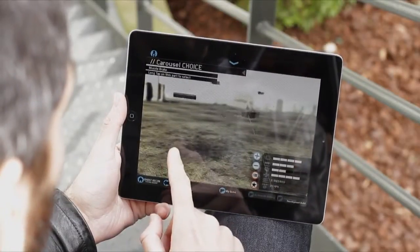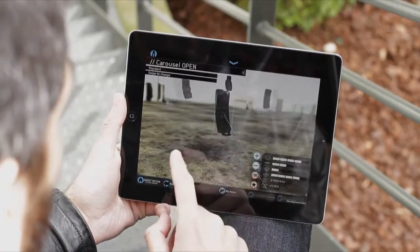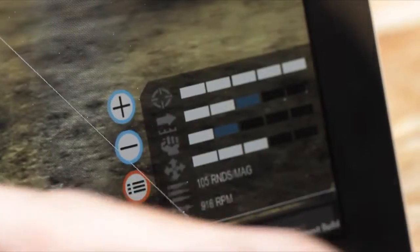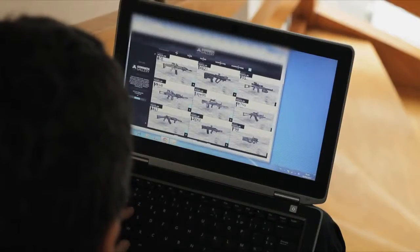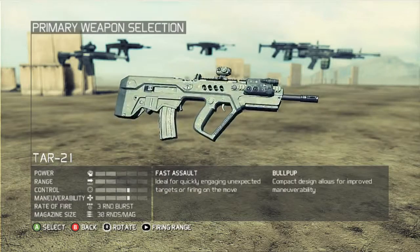Analyze your weapon in Gunsmith and tweak it further to adapt it to your playstyle. Once you're done, post your customized weapon on Facebook or the Gunsmith Gallery so everyone can check it out. Or search for any weapon you like and import it back into the game.